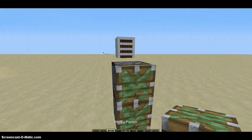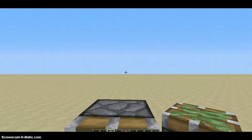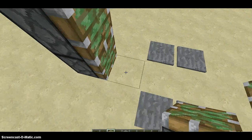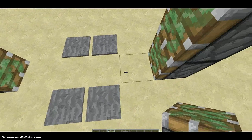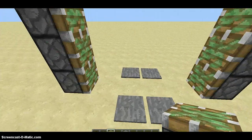Okay, so then you put three on this side also. Notice how it is four blocks radius and one block — I mean two blocks — you place the piston two blocks away.